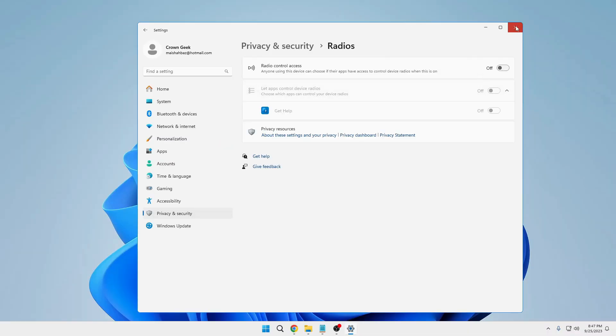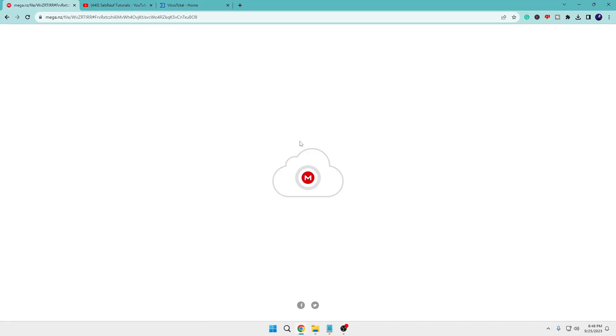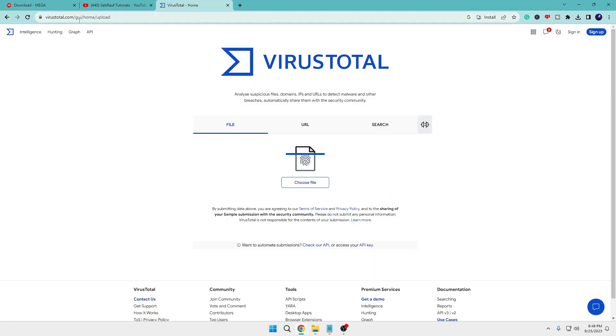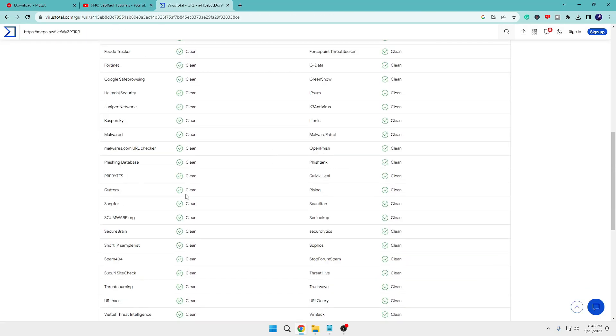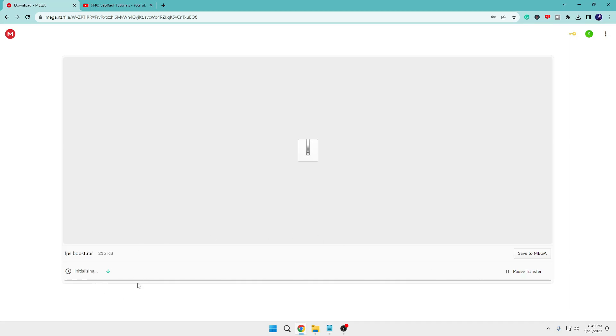Now we are done with the manual optimization. You will find a link in the description which takes you to mega.nz where the FPS booster has been uploaded. Copy the link, then go to VirusTotal — paste the URL and hit Enter. It will confirm the file is clean with no problems. This is just for your peace of mind. Then click Download to begin the download.